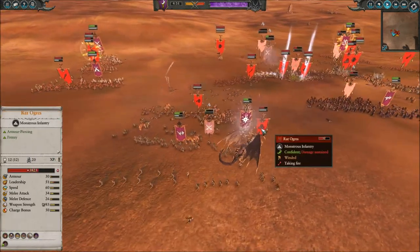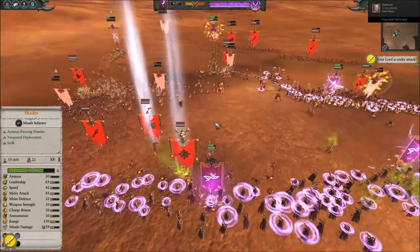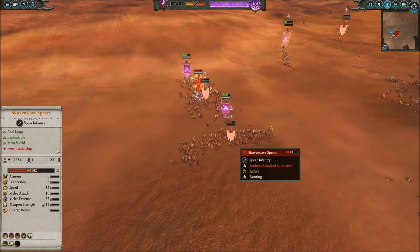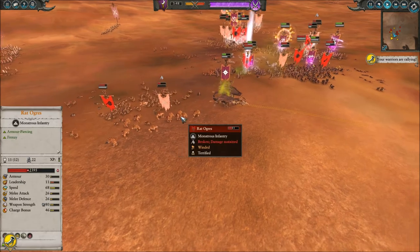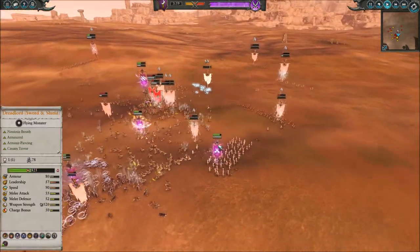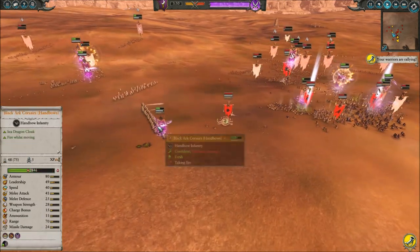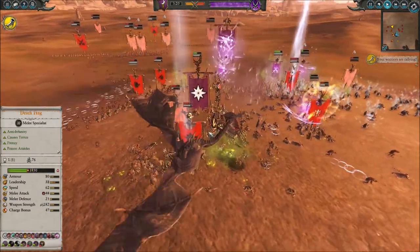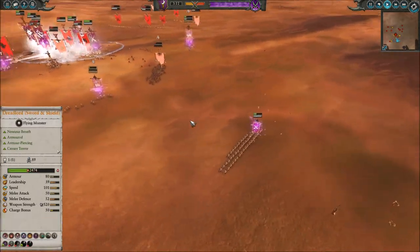A lot of our frontline units are going to break. We're getting run down by the rat ogres — I send my commander over there to see how he goes. Murderous Prowess is going to pop and then they get down on my shades, but that's fine. Units I pull back are taking down plague monks and Skaven slaves with no issue. I'm just cutting around, doing decent harassment. I'll pull my commander out of the engagement with the rat ogres. We're routing a lot of Skaven units because of the terror caused by the death hag and the dragon. I try to get another noxious breath off before running into my corsairs but didn't manage it. Hopefully the witch elves can taunt the doom wheel and then we send the commander in to take down Lord Skrolk — take him out and they'll have serious leadership issues.